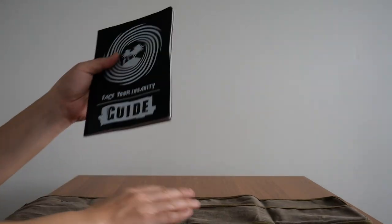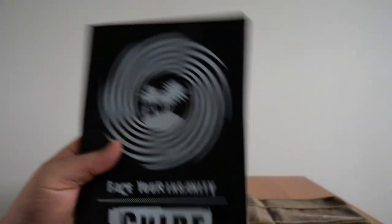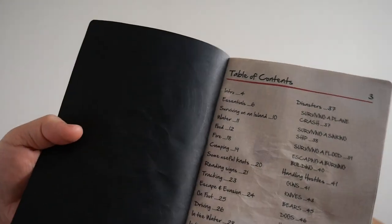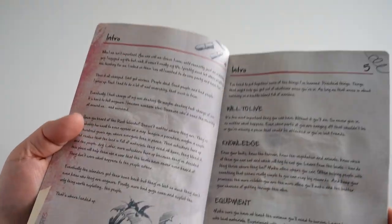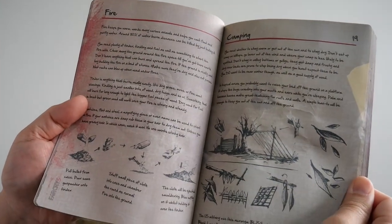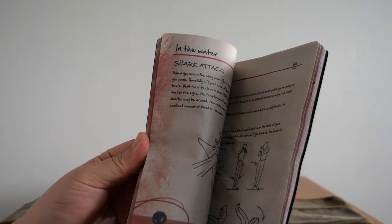The last thing is the Battle Damaged Survival Guide, right here. Someone took their sweet time making this look battle-damaged, because it genuinely looks damaged — you can see all the creases. I like it; it gives a sense of realism. Inside there's a table of contents, an intro, and sections covering fire, camping, signaling, Morse code, handling hostiles, and a couple of pages of notes. That is my copy of Far Cry 3.